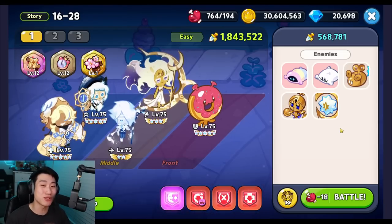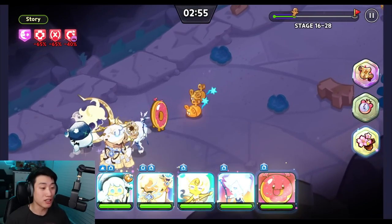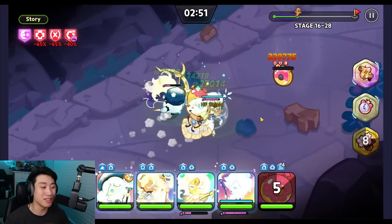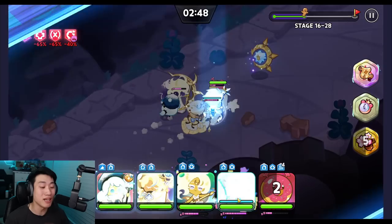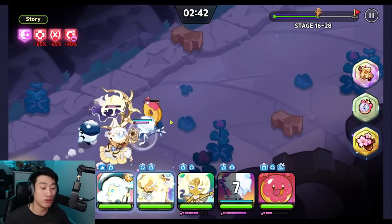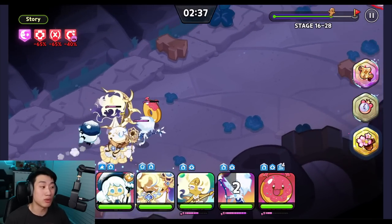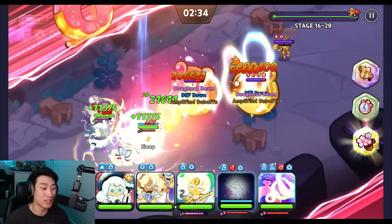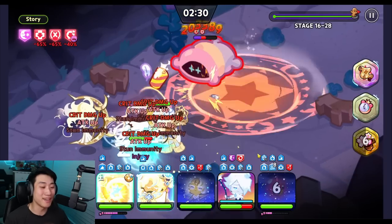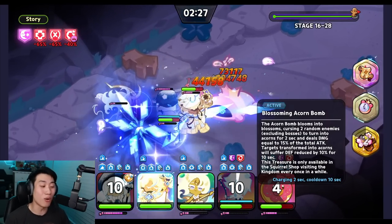We're going into this world exploration stage and you're going to see these guys turn into acorns. The defense reduction is applying to those enemies, and because of that we're actually able to take advantage of the extra debuff that Space Donut is able to do to enemies that already have defense reduction. You can see defense down, and we just use our skills onto them.